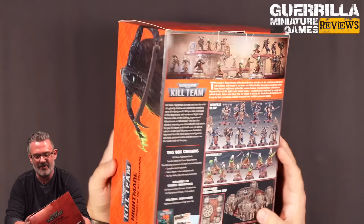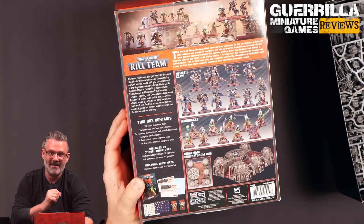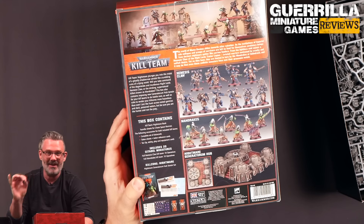This is the new Night Lords versus Mandrakes set with the Nightmare Generatorium Hub piece of terrain, which will expand to the Beta Decima terrain set. You're going to get all the cool new stuff that comes in these box sets: the rulebook, data cards for all of your Kill Team members, which is the biggest quality of life improvement in this new splash of Kill Team, as well as counters and decks of cards for those miniatures.